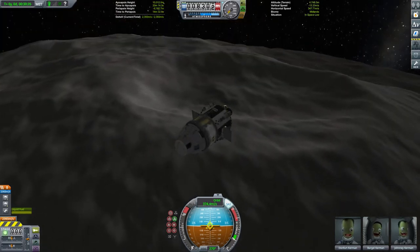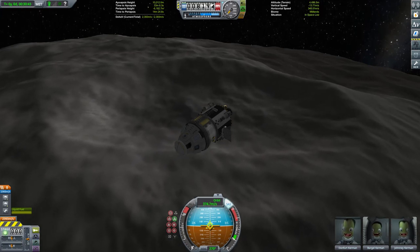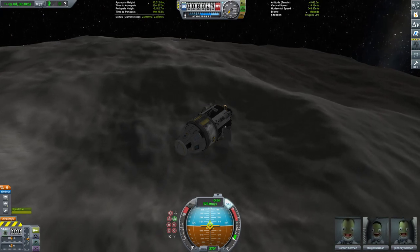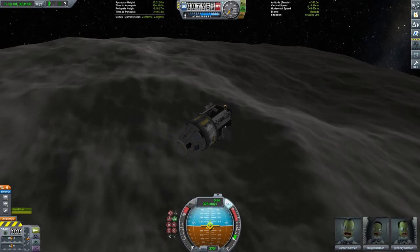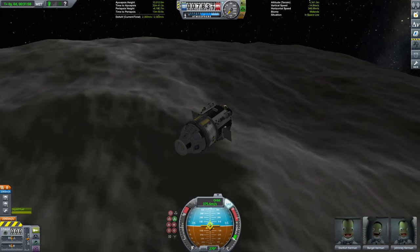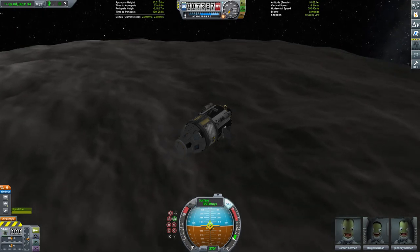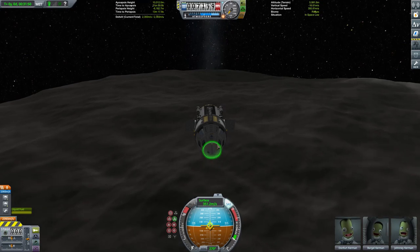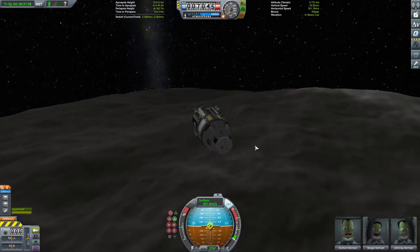Dres is quite a low-gravity planet and it shouldn't take us much fuel to get down to the surface and back up again, so we could probably make quite a few trips — maybe three or four — to get a lot of science. But if they're all going to take this long to land, I might give that a pass. The surface is quite rocky and bumpy; there don't look to be many nice flat plateaus to set down on, so we may have to do a bit of hopping around. Fuel situation is pretty good for that though.